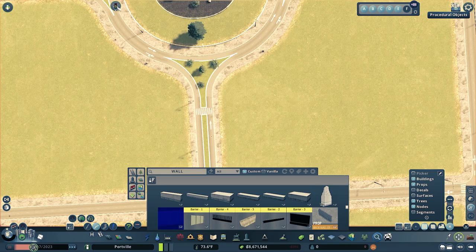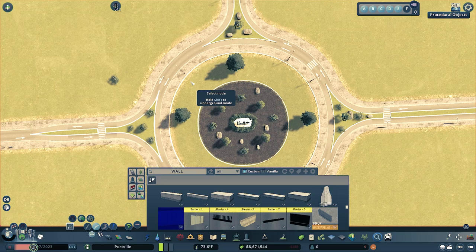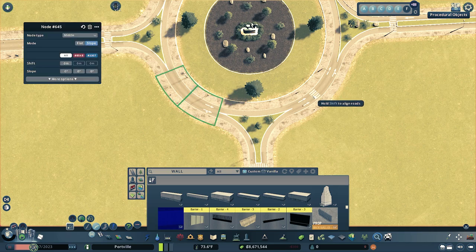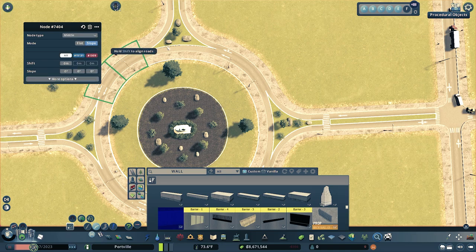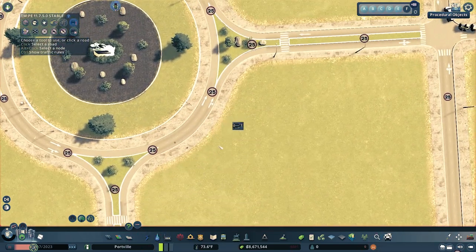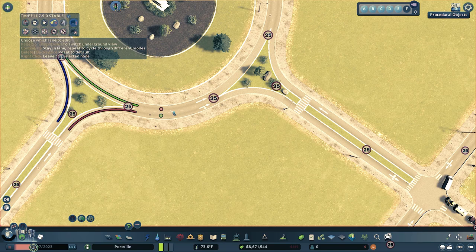Now that the roundabout is all nice and pretty, we still have to make it functional. Using Node Controller, we're going to add nodes in our roundabout — click in the middle between each section and try to get it as centered as possible. If this creates a crosswalk, don't worry: click where it says Crosswalk and change it to Middle. The reason we did this is to create a node that gives traffic a place to change lanes. Now onto our last mod, TMPE. Open the interface by clicking on the traffic light icon, click on the circle from the lane going into the roundabout, and connect it to the outermost lane. The innermost lane is then connected. Take the outermost lane and connect it to the lane leaving the roundabout. Then go to that node we created and give traffic a place to switch lanes so they can either exit or stay on the roundabout — make sure to give the option for both lanes to go either way. Repeat for every node in the roundabout.